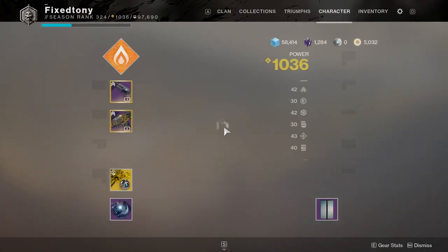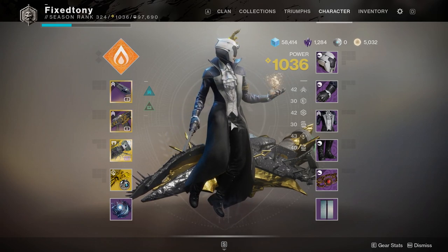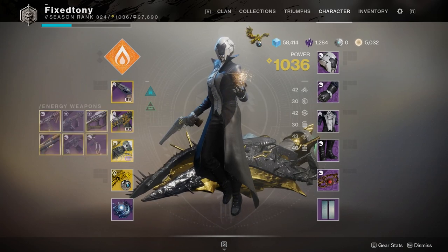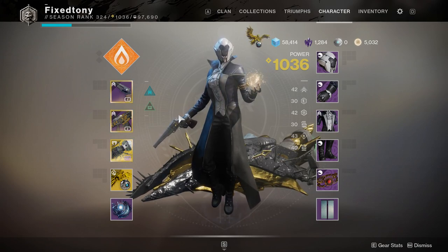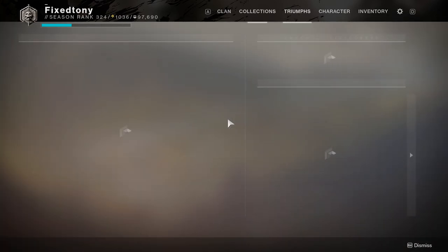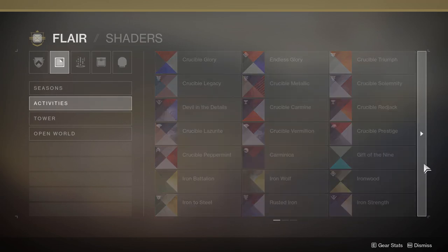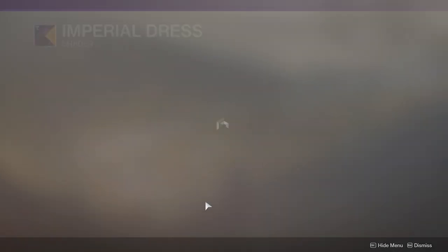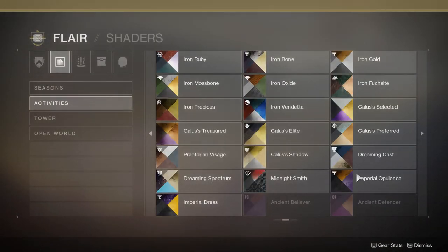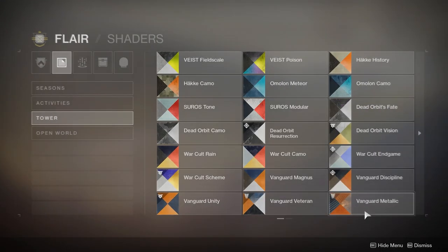Let me know in the comments what you guys think, but personally I think the Warlocks won it — this looks freaking good. It shaders well, it looks great, and it's literally like a combination of the Hunter and Titan: the Hunter has cool armor but doesn't shader well, the Titans have okay armor but it shaders really well, and this one is just like the best of both worlds. Let me see some other colors just to make sure, because I didn't think it was going to shader that well. Let's go to Imperial Dress — one of my favorite shaders. That's okay. I would probably combine both of those, which I've done in the past.